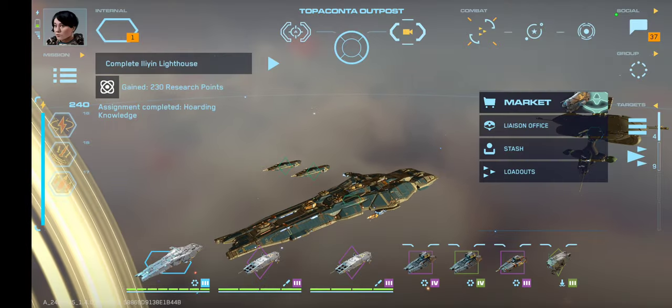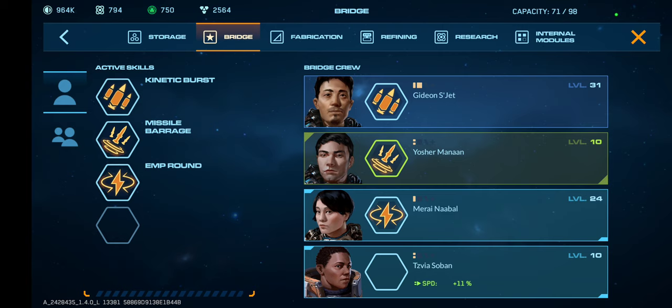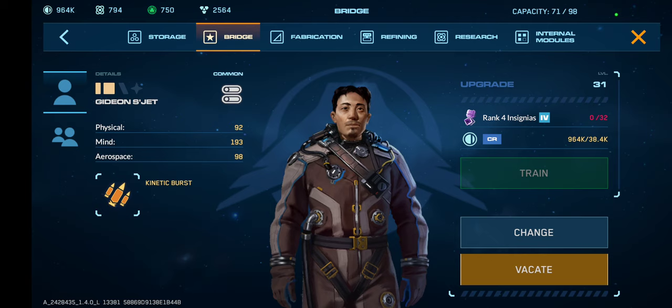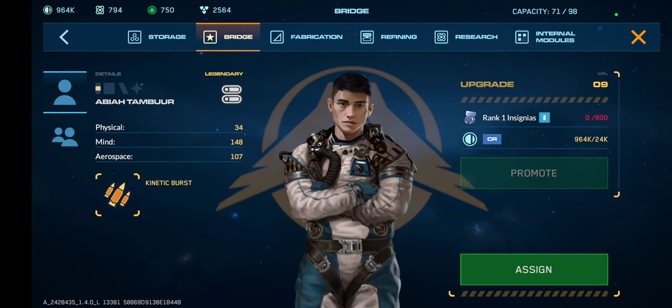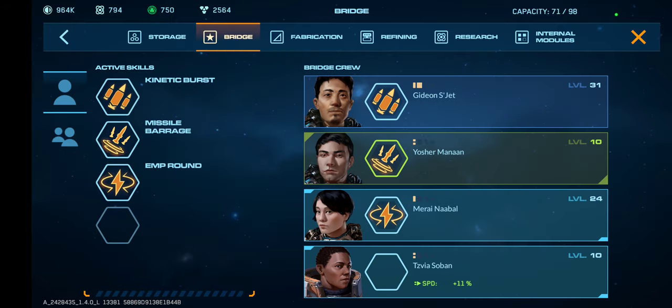On the bridge, I have Gideon — I have a legendary I'm considering replacing him with, but he's so hard to level up. I got him up to level nine, but it costs 800 rank-one insignias just to get to level 10.